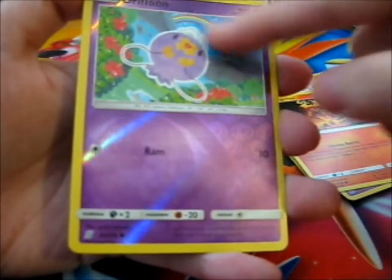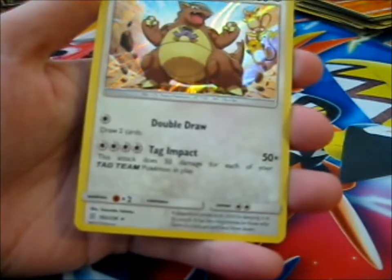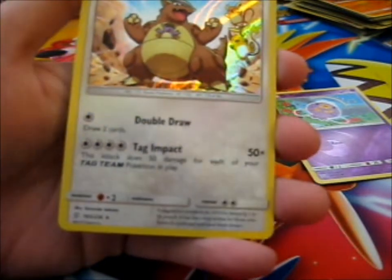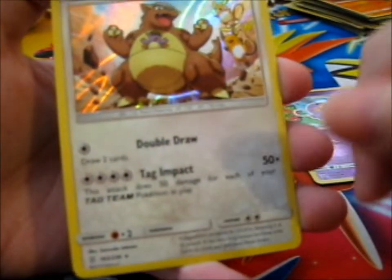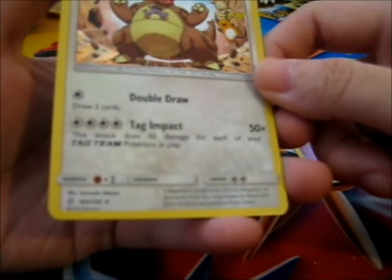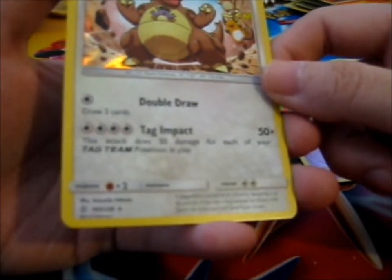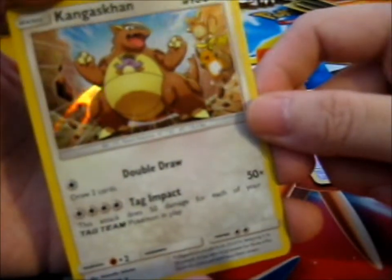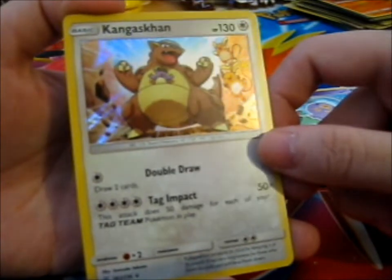We got a Drifloon and it's got a rainbow in the back — isn't that cute? It's a Kangaskhan Holo. That's fine — it's my second pack of this set and it's a Holo. It's not a dead pull, so I'm completely up with that. It's got Kanto Raichu and Alolan Raichu in the back there too, which is pretty cool. Tag Impact: this attack does 50 damage for each of your Tag Team Pokémon in play. That is lovely, because in Unified Minds there's a Tag Team of both Raichu versions.